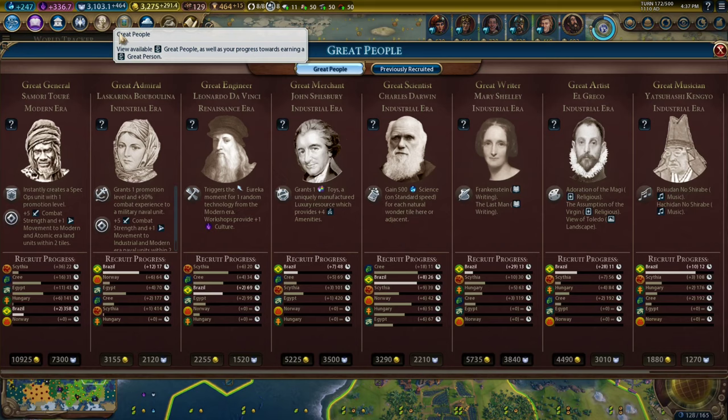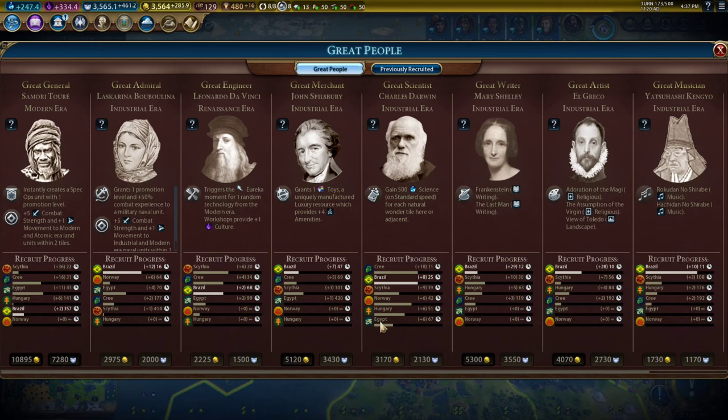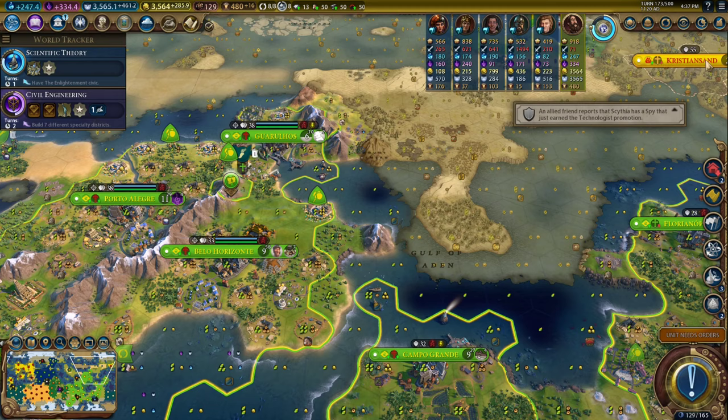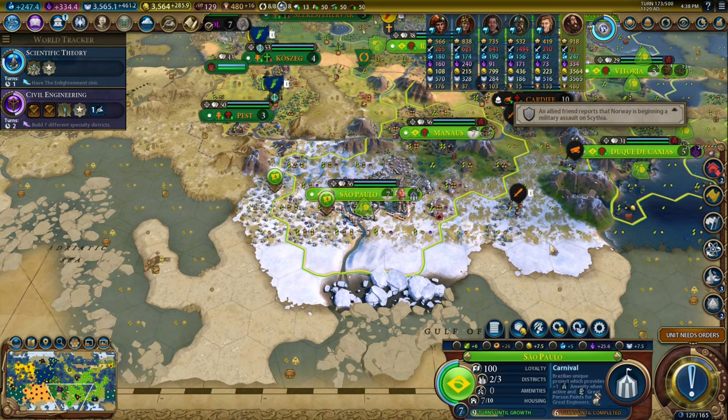I wonder if I can actually buy some religious great works, because I think we're out of the era. The next great art is going to be religious, so then we'll just have a triplet — a couple religious ones, and then we'll just buy another one. Let's go ahead and buy all of our walls, and then we'll switch to democracy. So this is going to take a minute or two.